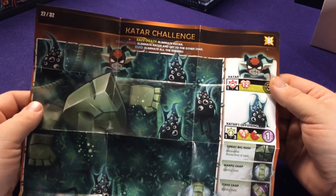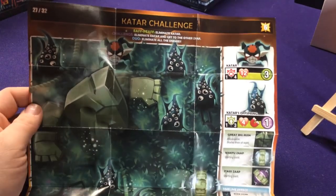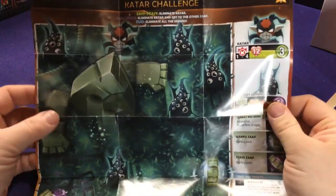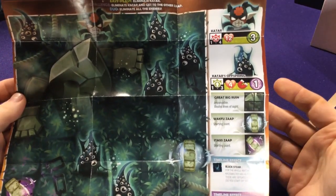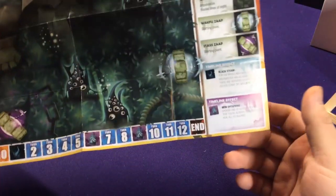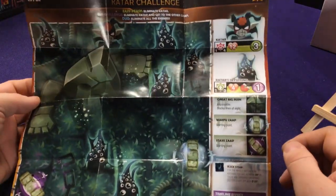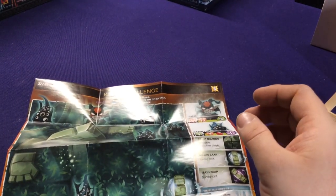Here we have number 27, the Qatar Challenge. The Qatar is this guy up here — he's like a big bad in the series. Then he has his offspring that you have to fight, and there are a couple different challenges and some different timeline effects that will happen, which is kind of interesting.